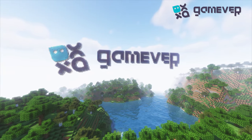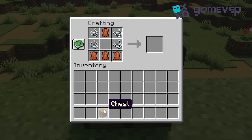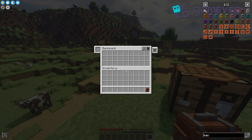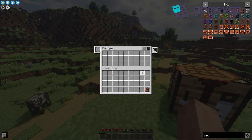Now let's get started with crafting your first backpack. You'll need four pieces of leather, four strings, and a chest. Combine these in the crafting table and you've got yourself a leather backpack with 27 storage slots. You can access it by pressing the B key or right-clicking the backpack while holding it.